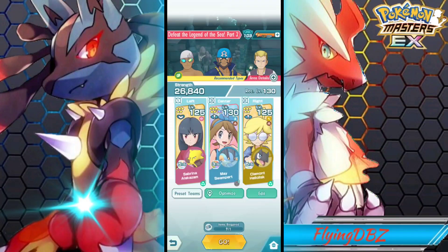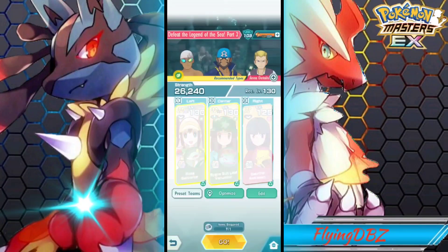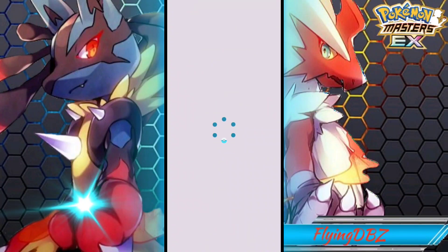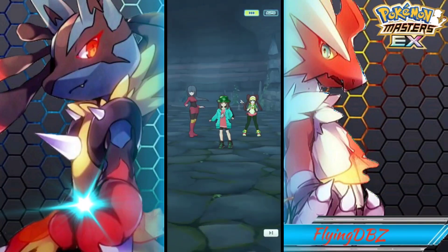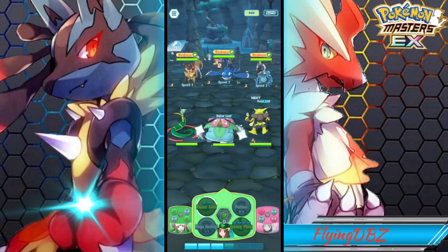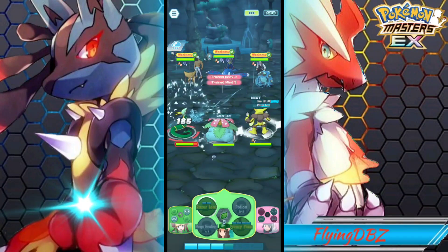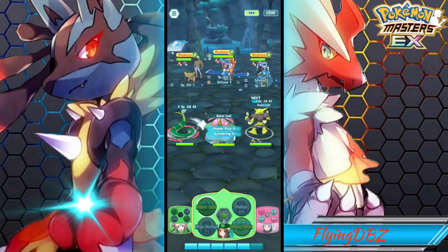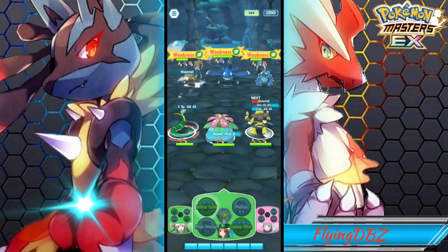Now let's go up against him. I'm going with this team — I barely use Venusaur anyway, so it's fun to use sync pairs you don't use often. When you use the same sync pair over and over it can get a little boring. Let's try to poison them first and then do everything else afterwards. We're not getting lucky with poison, but we'll just continue attacking — and there we go, finally got the poison.